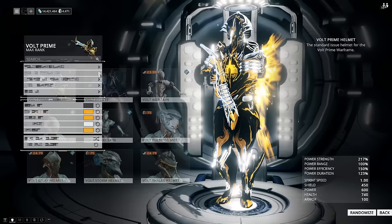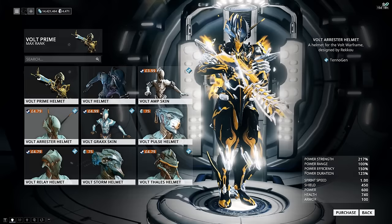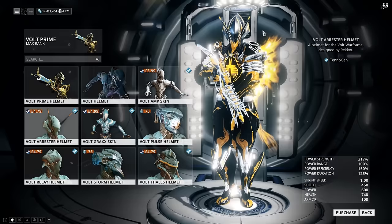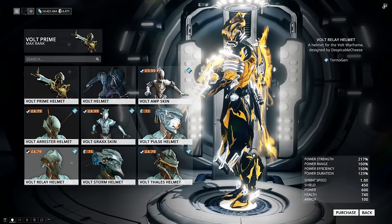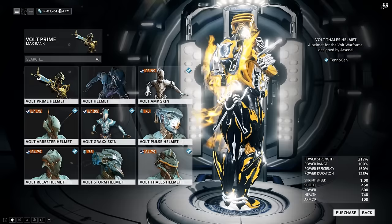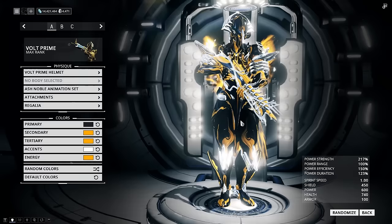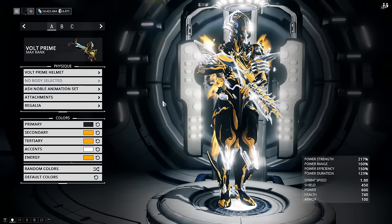I just think Volt, as he is, is a pretty cool-looking frame. I think the designers did an awesome job, and obviously they have some really awesome-looking helmets to complement it now because of TennoGen. You have things like the Volt Arrestor Helmet — I think this is my favorite. Volt Pulse Helmet, the original one — not a fan. Not a fan of the Volt Relay Helmet. Volt Storm is the original one. Volt Phallus Helmet — not really a fan; I just don't think the colors mix too well, but if you change the colors up it might look a little bit better. In terms of my color scheme, I think the Volt Arrestor Helmet looks the best, but Volt Prime still looks badass as well.